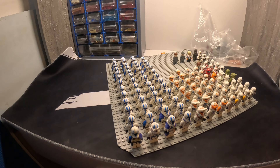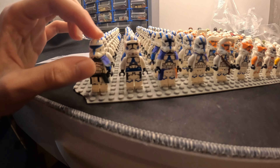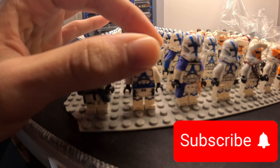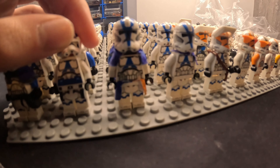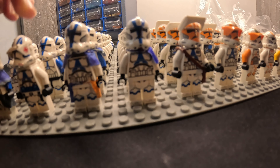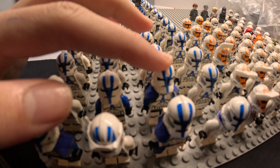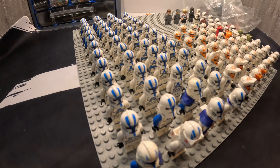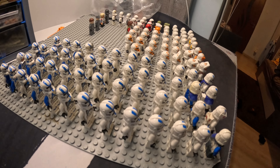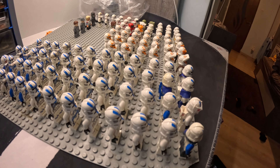Starting in the front, we've got the 501st commanders — we got Rex, a no-name medic commander, an ARF trooper, and a regular commander. In the back I have two of the old 501st troopers as well as a lot of regular troopers without the helmet holes.